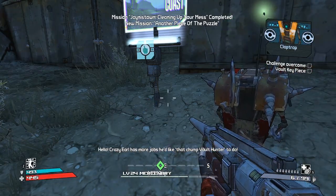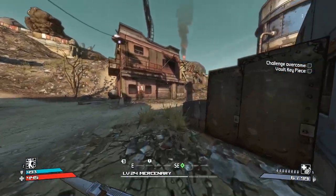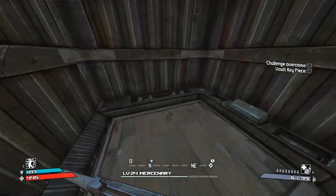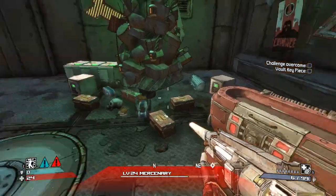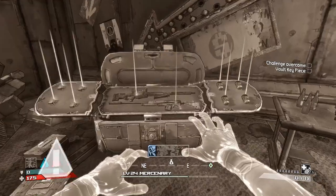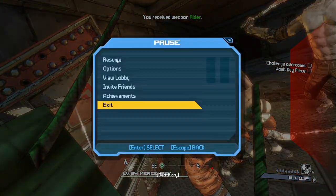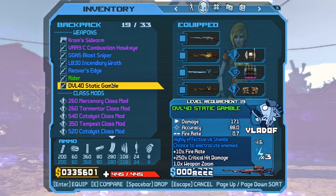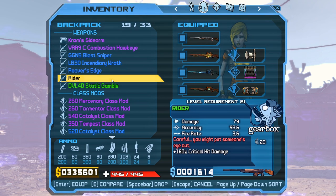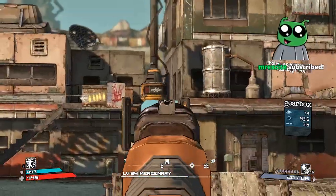Now we can go get our Rider. On this mission you come to New Haven, go to this building, and the door opens. Down we go — we get the Rider and get out of here. The Rider is level 21, so not that great, but it does have a 20-round mag. No scope on it either, but let's try it out for a little bit.